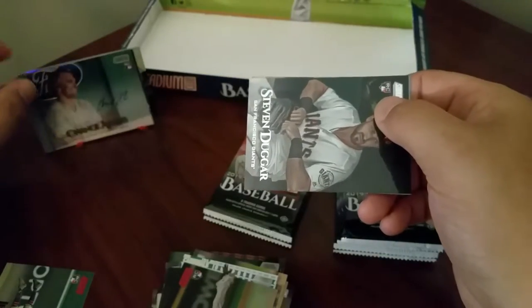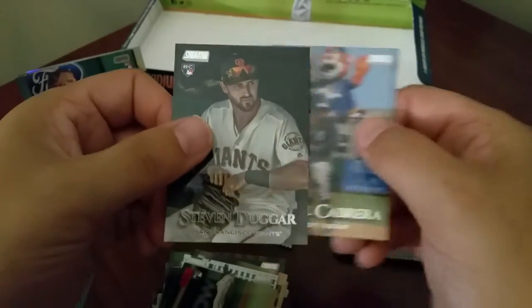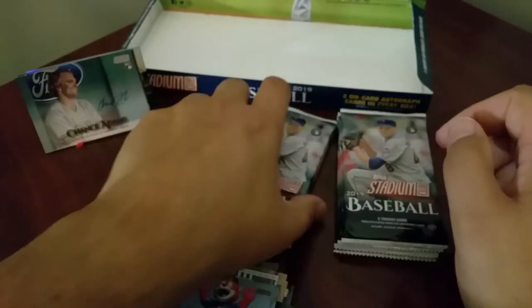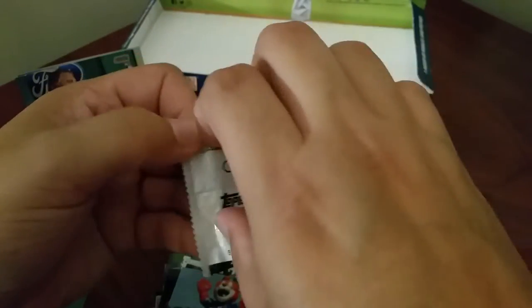There's both our autos already out of the way. Steven Duggar rookie, and Miguel Cabrera with the giant tiger.